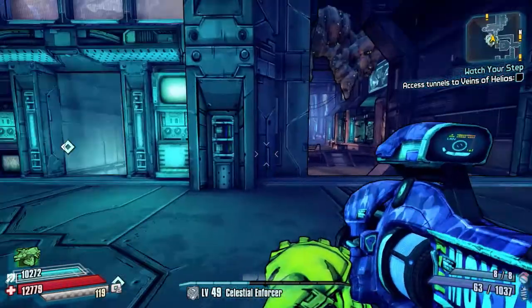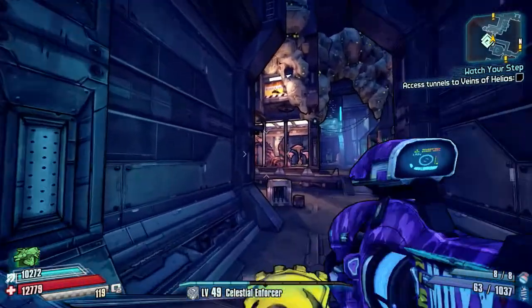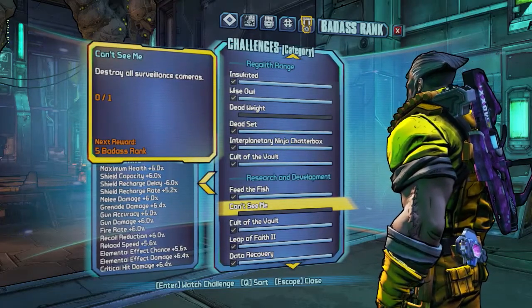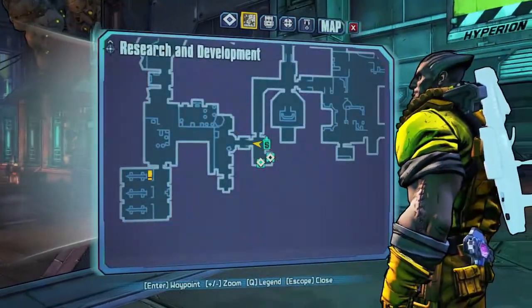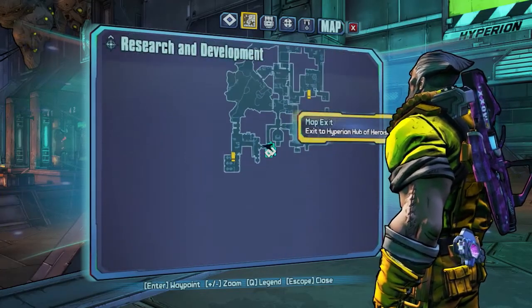Hello everybody, welcome back to Borderlands the Pre-Sequel. Today I've got another Badass Rank guide for you — we're going to be doing the challenge 'Can't See Me', which is in Research and Development. The challenge is to destroy all of the surveillance cameras. It says one out of one, but there are in fact 31 surveillance cameras scattered around this map, and I'm going to run one complete route for you.